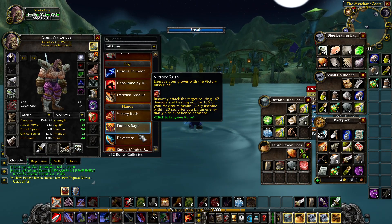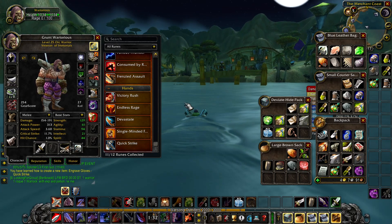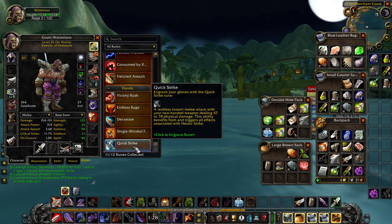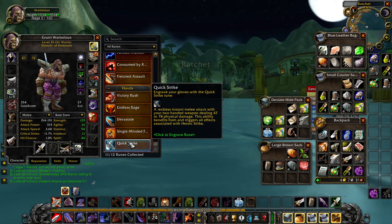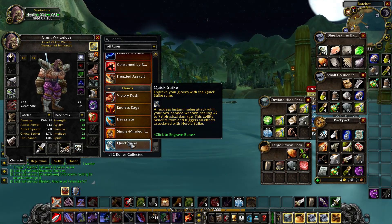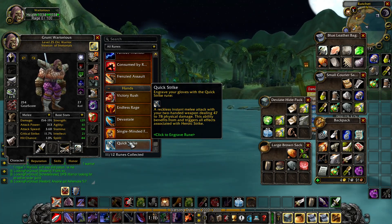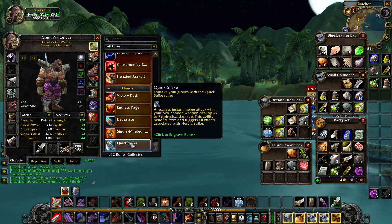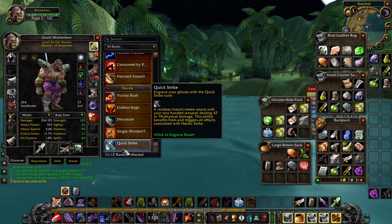We've learned the Rune of Quick Strike. I don't exactly know how good Quick Strike is — I don't see many people talking about it. But the good news is I'm on 11 of 12 runes. The last one to get is the one — I forget what it's called — but it enables different charging, so you can charge at any point and it gets you out of being trapped, which is really good for PvP.